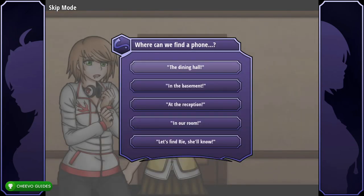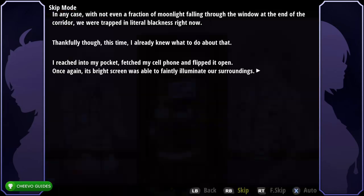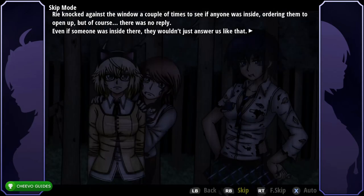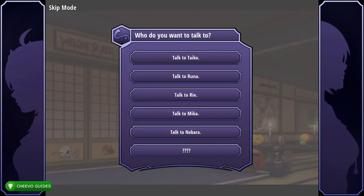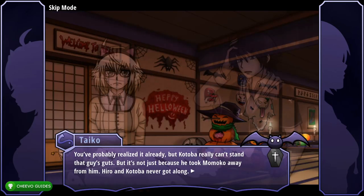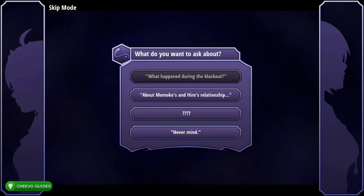Select the Dining Hall. Choose 'She hid the rope under her kimono.' Select 'It was definitely suicide.' Just like last time, talk to everyone and exhaust all dialogue options with each character until you can end the questioning — make sure you go through all of them.